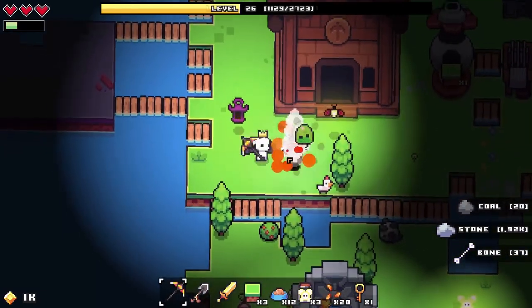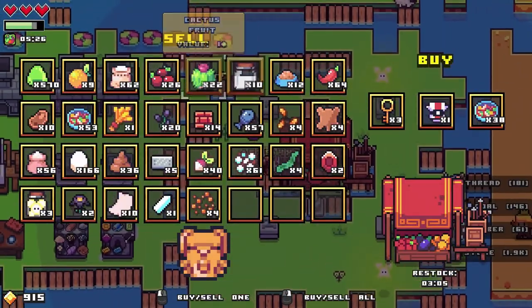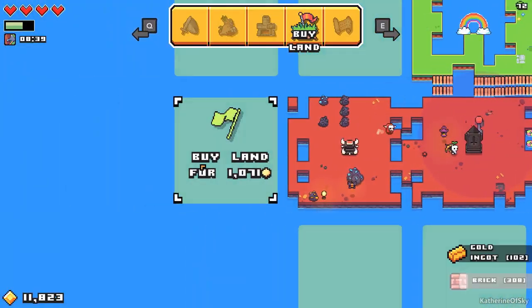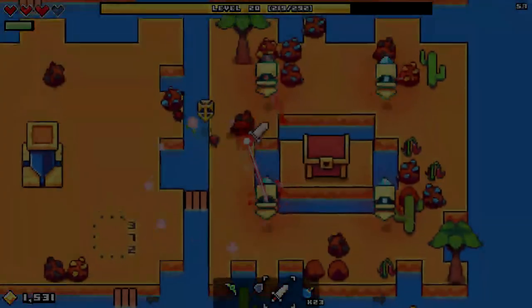You might start off mining an area, then level up and choose a skill that makes your items sell for more. You might then sell all your gems, and use that money to buy a new area to mine in, bringing you full circle. These kinds of loops naturally emerge out of the game, because each progression pillar is interwoven with the others.